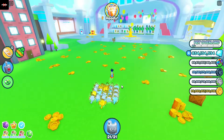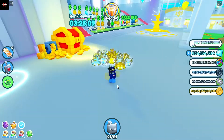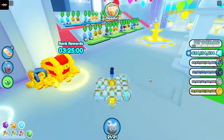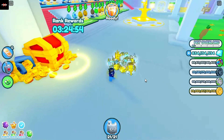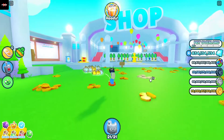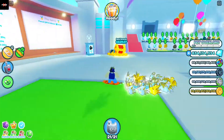Now for tip number one: the first tip is to claim your rank rewards. This is probably the smallest one, but in the long run it is going to be very helpful when getting boosts. If you are the Pet Overlord rank like I am, you will get 750,000 diamonds and three of every boost — except for triple damage and ultra lucky, I believe. These boosts are going to be very helpful when you're grinding for rainbow coins or hatching for mythical pets.